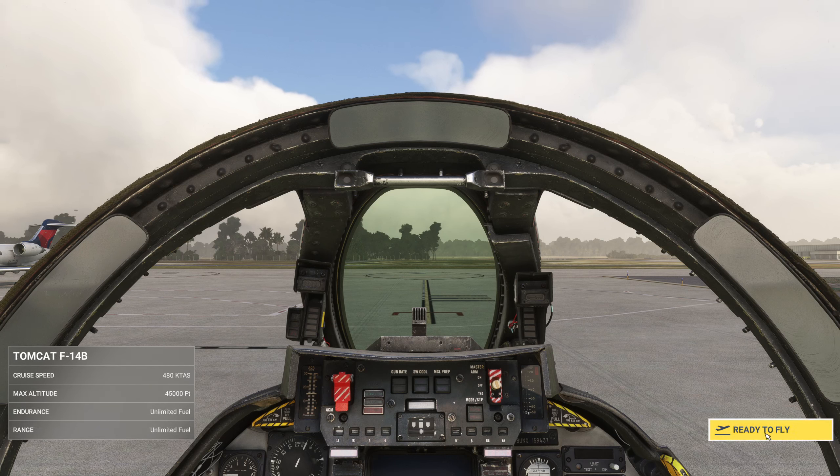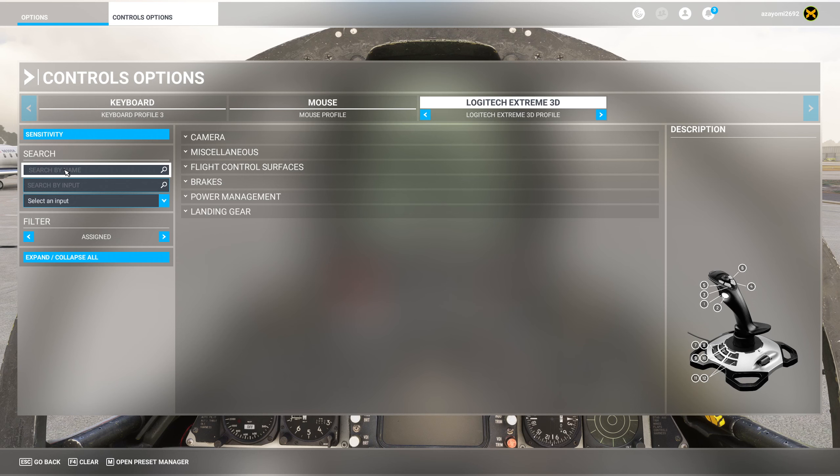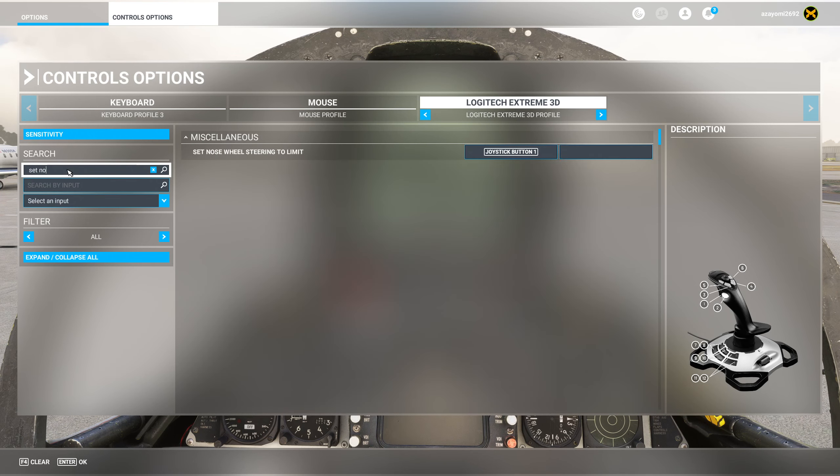One thing I just want to mention out of the box — one thing I had to set up was going to your joystick settings, search by name and just type in 'set nose' — S-E-T-N-O-S-E — and make sure you have something set to 'set nose wheel steering to limit'. Make sure you know what button you've set to that. That's the only thing I found I had to set up and then I was good to go with this plane.